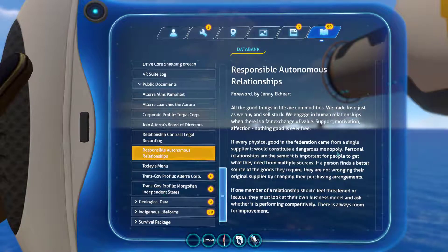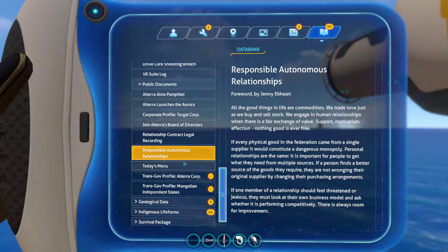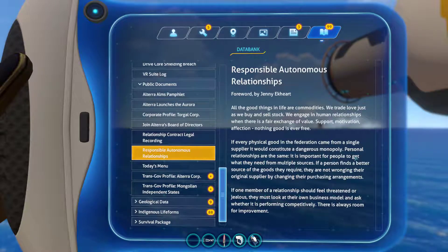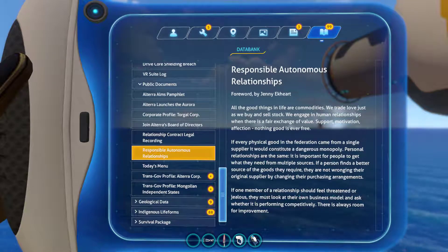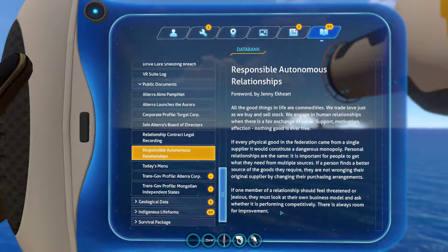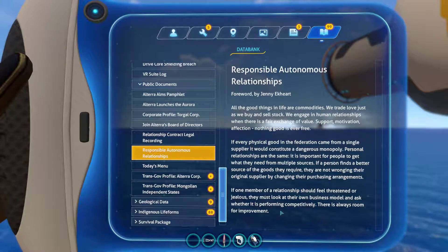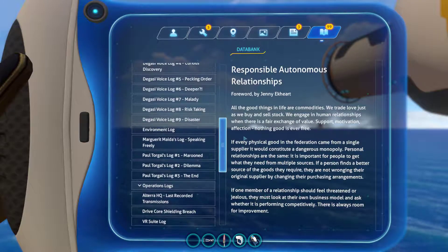It's not good to divorce — God's against that too, unless your person is like trying to kill you, then it might be okay. But you don't usually want a divorce ever — you're basically breaking your vows. This is bad. I don't like this. If one member of a relationship feels threatened or jealous, they must look at their own business model to see whether it is performing competitively. There's always room for improvement. Really — business has nothing to do with relationships. This is just stupid.